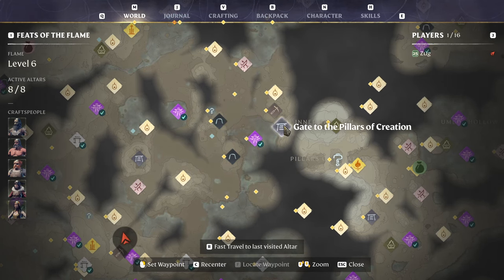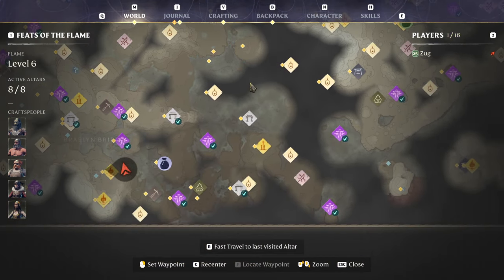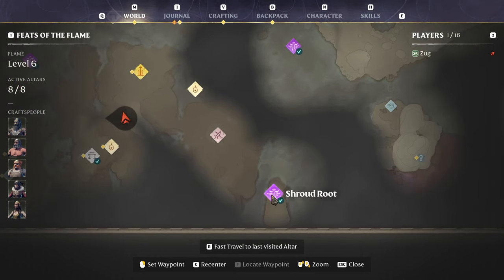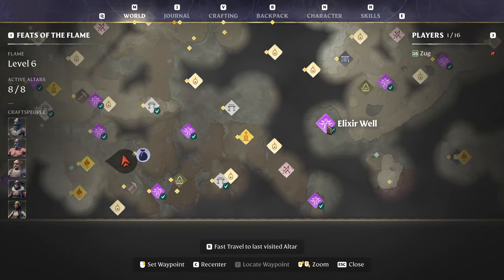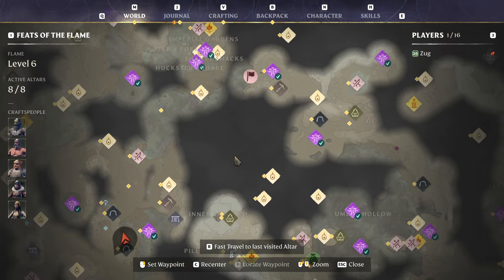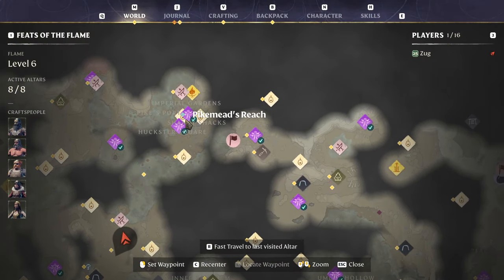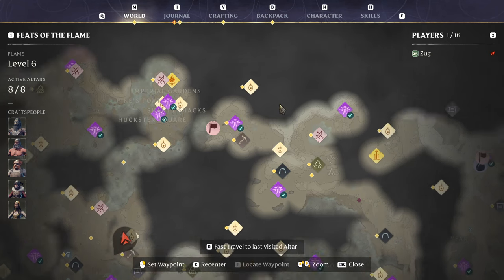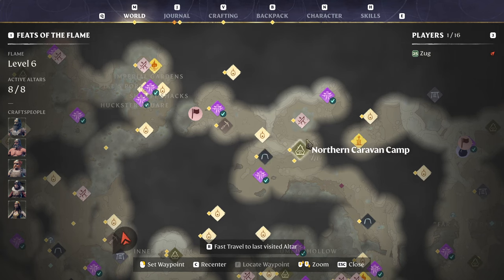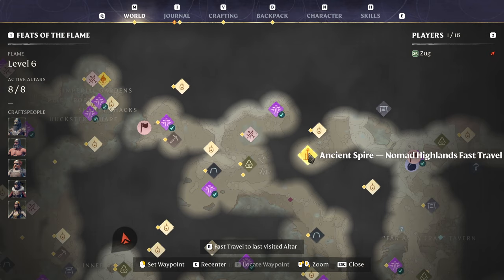Now we've got the gates, the Pillar of Creation — there is an elixir well just behind that. Coming down a little bit more to the ancient spire in the Low Meadows, we have a shroud route just down here at the edge of the map, and an elixir well just north of that. Panning back up to Pike Fort, we have an elixir well just south of the Flame Shrine and the cave passage, which is the northern caravan camp. A shroud route just northwest of the Nomad's Highland fast travel point, up in those hills.